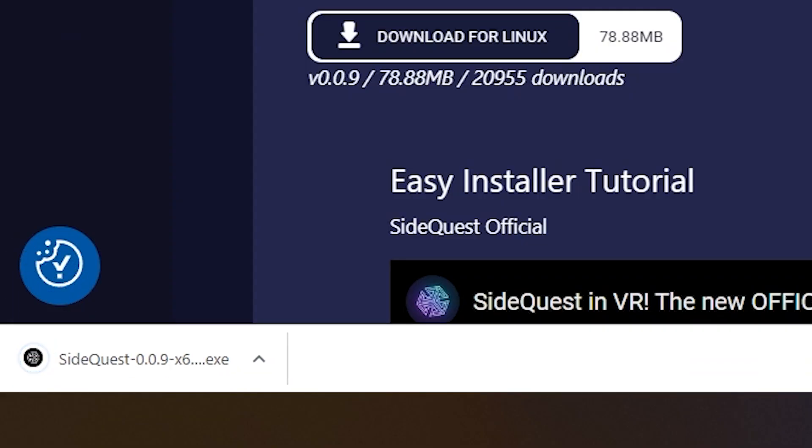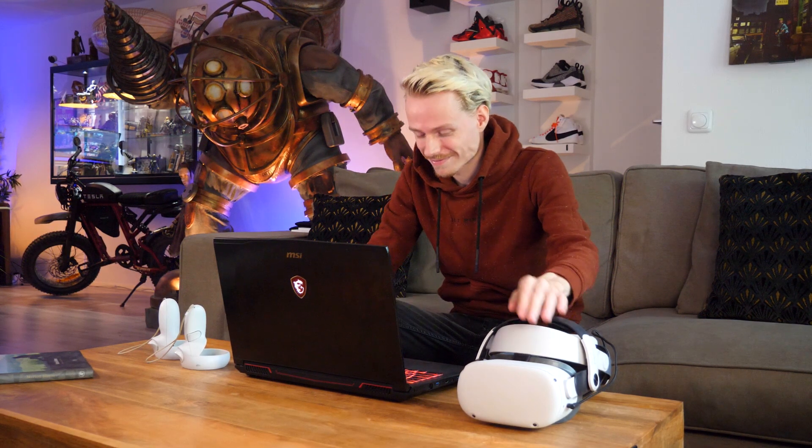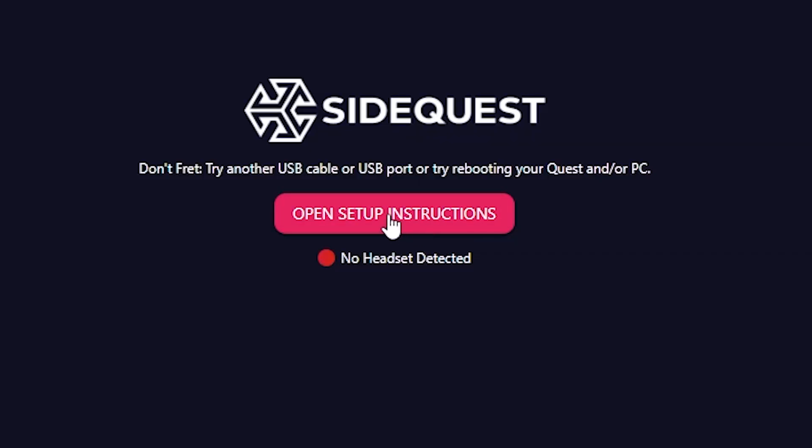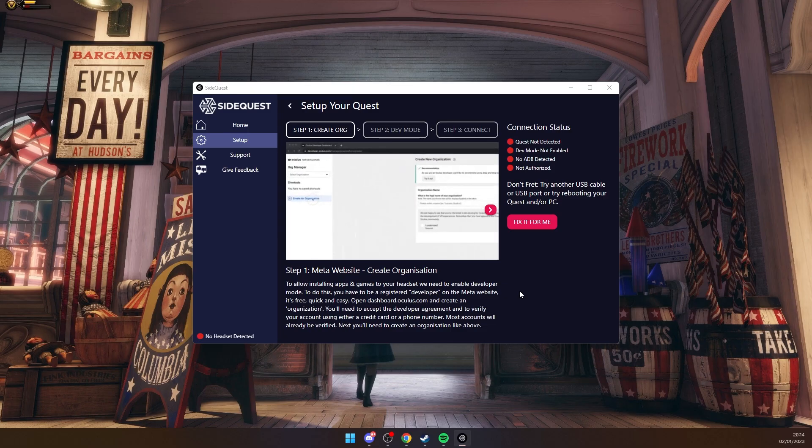It's good to know that SideQuest is approved by Meta, so it's completely legit. You don't have to worry that this is some kind of funky program. After you downloaded your preferred version and installed the program on your PC or laptop, you want to start by clicking on Open Setup Instructions. This will introduce you to three simple steps.